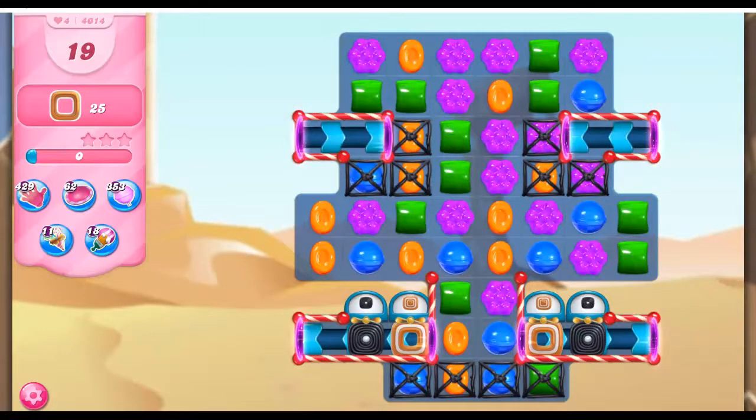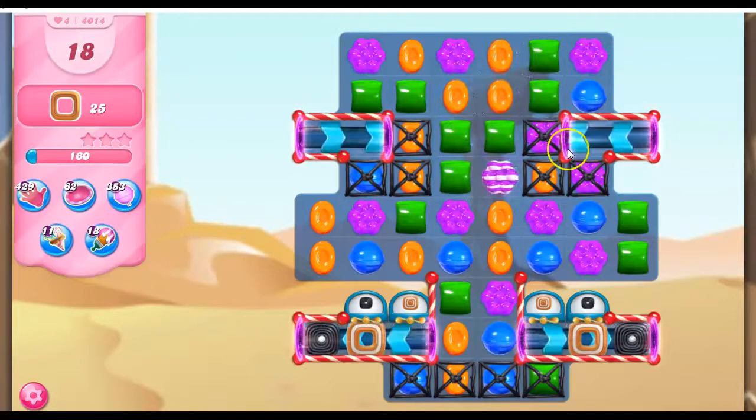Hi friends, this is Susie, your gaming guru, here to help you solve the puzzle of level 4014 in Candy Crush Saga, where we have 19 moves to collect 25 toffee swirls. Here's the toffee swirl dispenser. We've got conveyor belts — do they come up here? Hard to tell how things are going to operate at this point. It just feels like that's not very many turns to collect that much toffee.